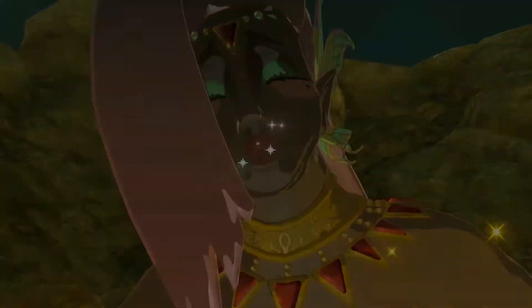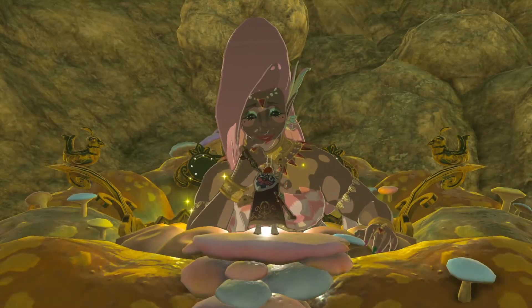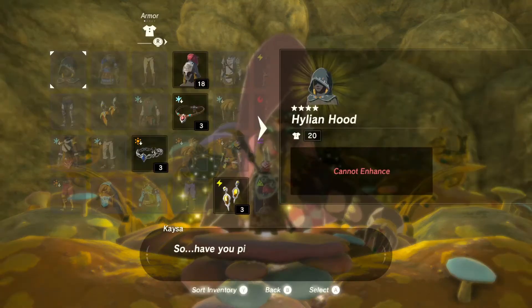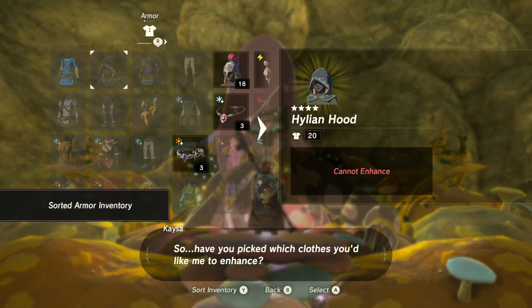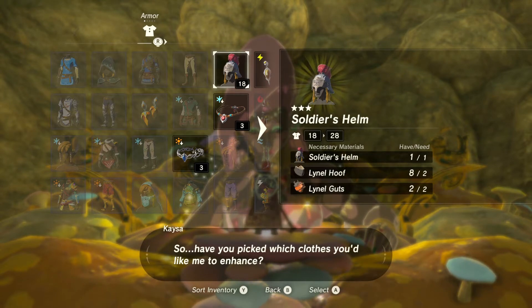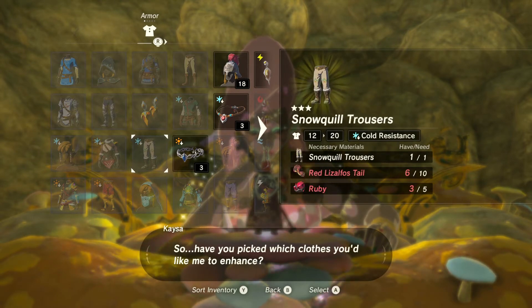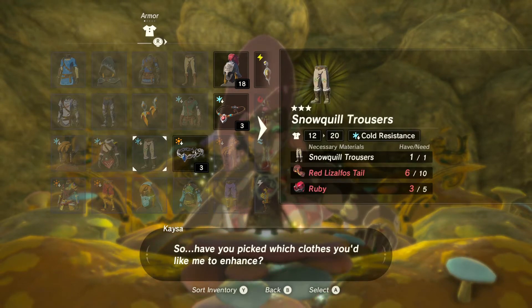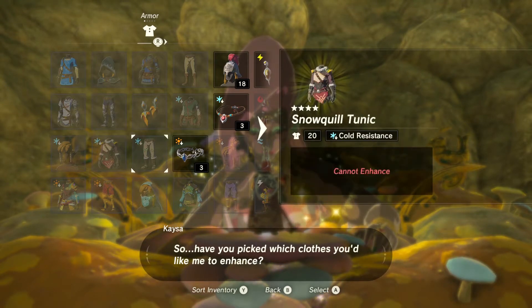That's not what I needed. Now it's level four — it's going to be a Star Fragment, I'm pretty sure. Nope, it's two Shards of Dinraal's Horn. That'll be a lot. Who the hell is Dinraal? It's a dragon.